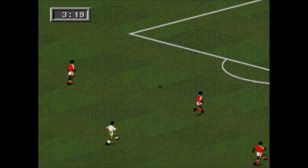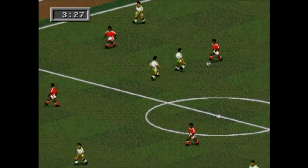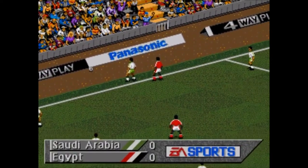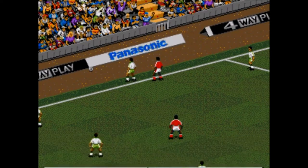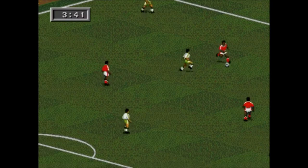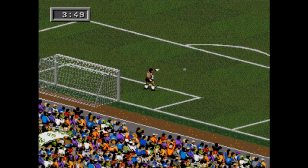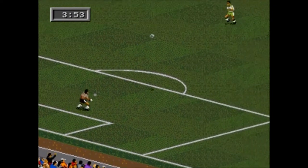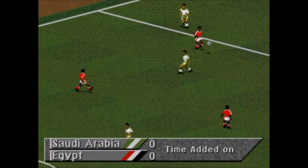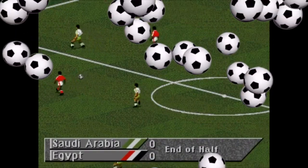There's a lot on the line here. If you come second you'll likely be playing Spain in the second round, which Egypt would want to avoid if they want to make a deep run — a real boost to the whole continent of Africa. A good effort late in the first half, probably the best of the match, but the Saudi keeper is equal to it. Into added time, it's been pretty even — not the greatest first half. Saudi Arabia nil, Egypt nil at the break.